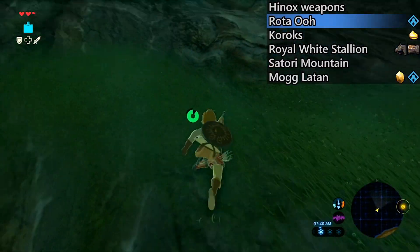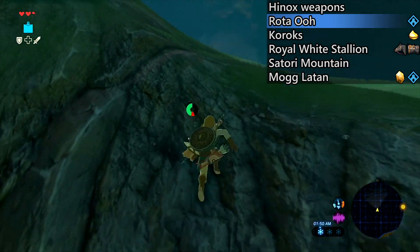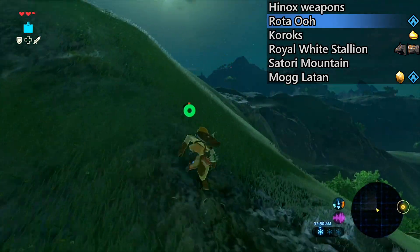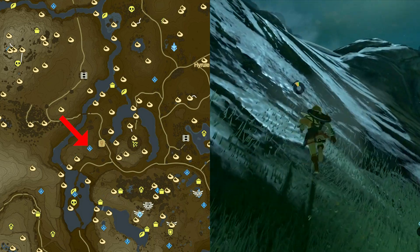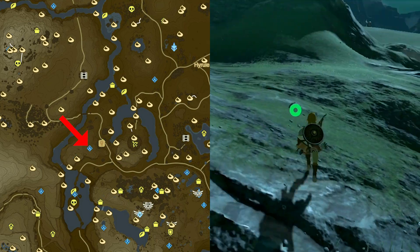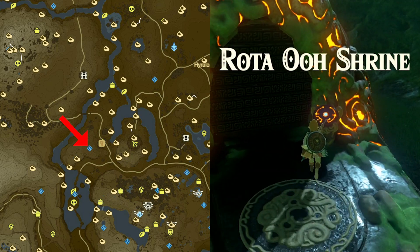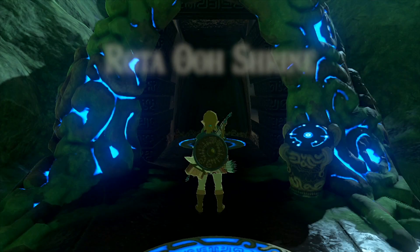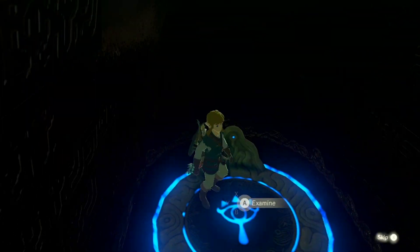Next we're heading to the stables just to the north, and there's a quest we're going to grab here in just a little bit. Right next to every stable in the game there is a shrine, and they're super nice teleport points — I'd highly recommend you grab these. I'm just climbing the hill just to the west of the stable itself, which is where the shrine for this stable is located. If the direction I'm traveling confuses you, just follow the road and you can totally see the shrine on the hillside from there.